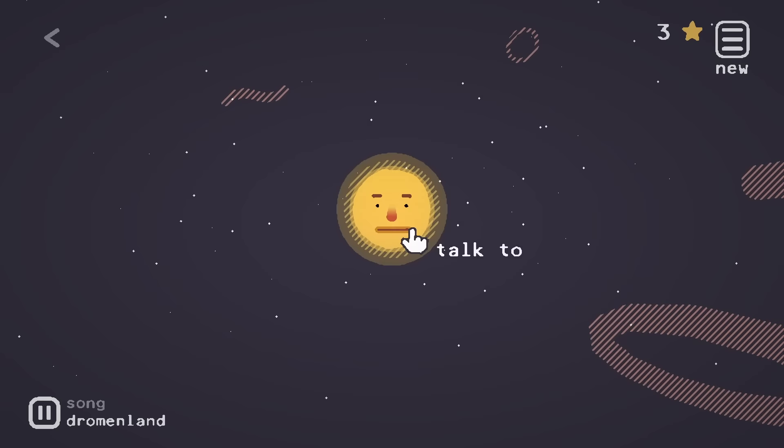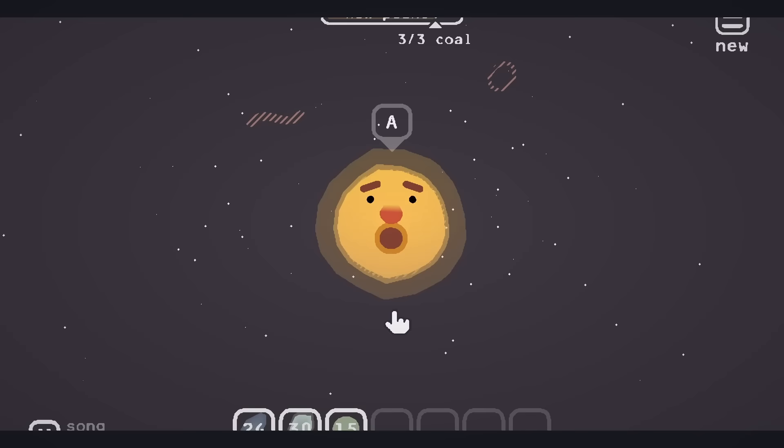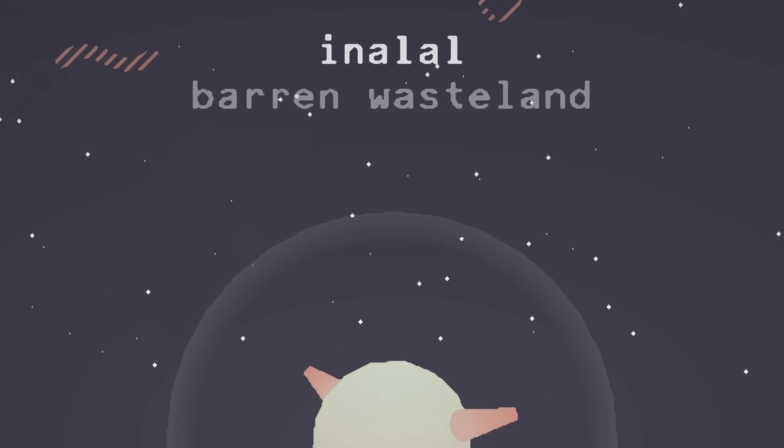Let's go back to the sun and feed him a little bit of coal. Usually they like fusion reactions and their core is super strong, but this guy likes eating coal, which I don't understand. He's going to eat a lot of it. He's spitting on a planet! We have a brand new planet. It's a barren wasteland.